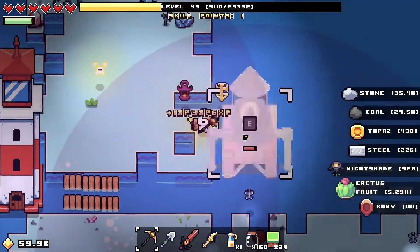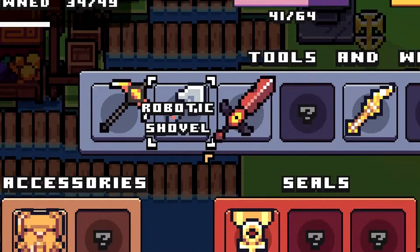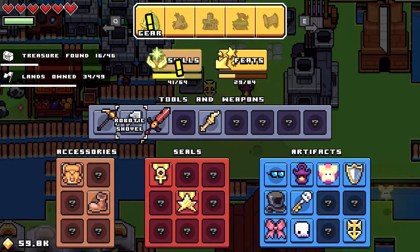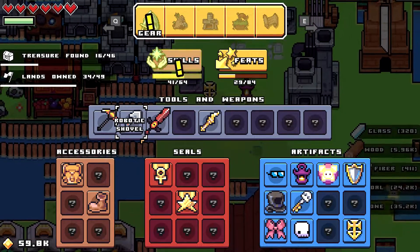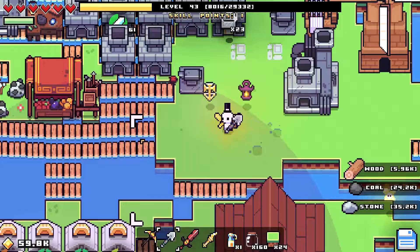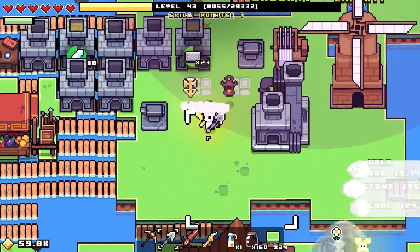We're going to go ahead and destroy this because we're not going to need this anymore. The very first thing you want to do is upgrade your shovel to the robotic shovel. What the robotic shovel is going to do is every single time you dig, it's going to give you a rare item. These rare items include gems, plastic, and different types of ores. I'll leave in the description what you're going to need for the robotic shovel, but we're not going to just stop there.